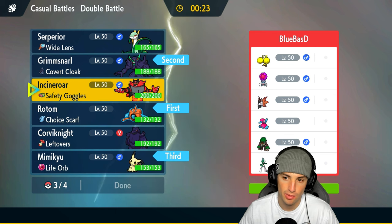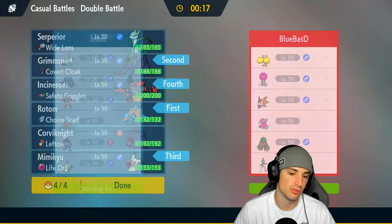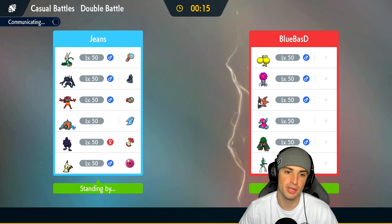I'll bring Mimikyu in for late game, and Incineroar rounds out the squad. No Serperior in match one — it's just a weird situation where if they lead Volcarona and Oricorio, there's not much I can do damage-wise.